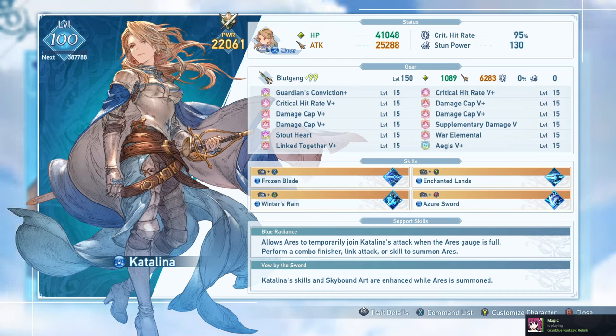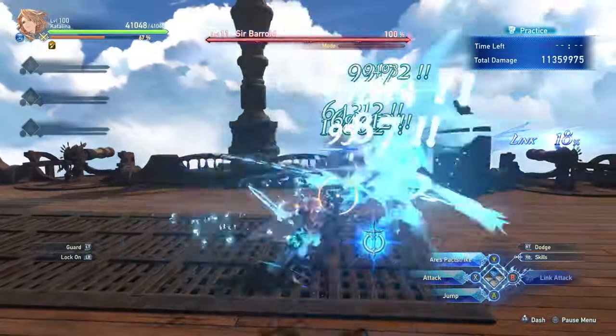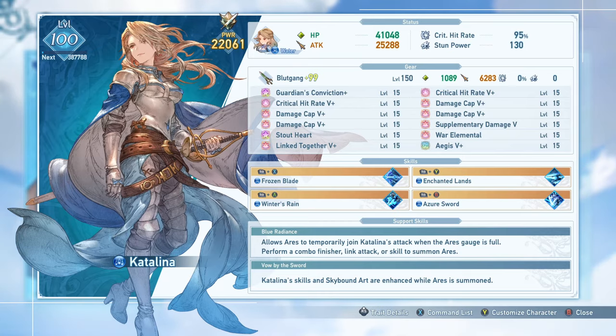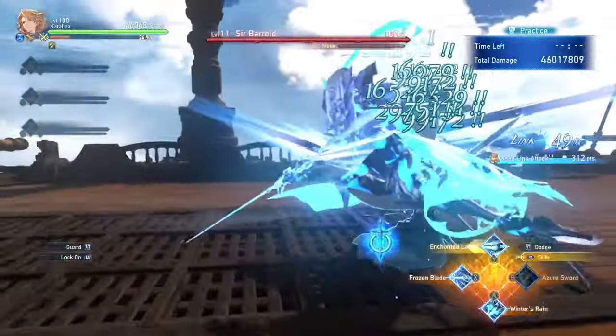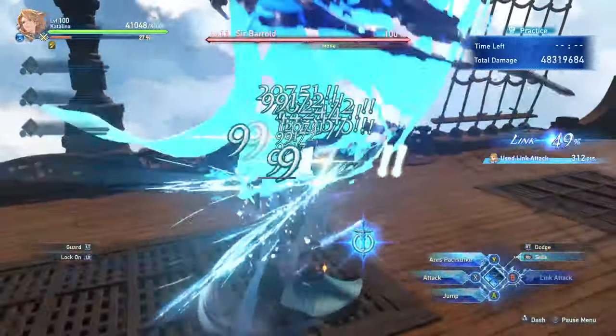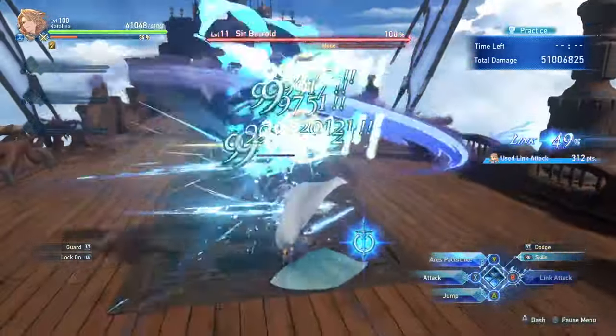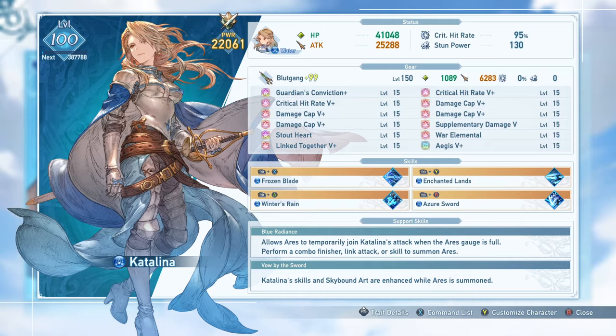This isn't too difficult in a vacuum, but it's very easy to get interrupted. Even dodging can lose Ares if you're in the middle of a combo, and being knocked back causes you to lose it too. This makes maintenance tricky and sometimes you have to choose your windows or adjust your setup to maintain Ares uptime. The ideal Catalina gameplay loop is continuously chaining inputs that keep Ares active — skills into combo finishers into Pact Strike — while understanding how to rebuild the gauge during downtime sections, since you can't keep it up 100% of the time.